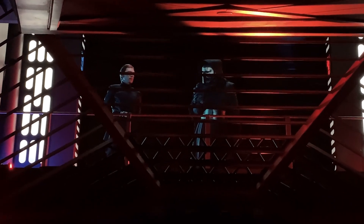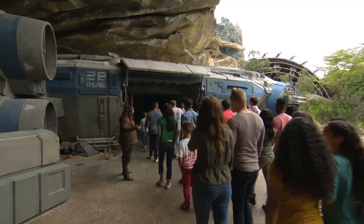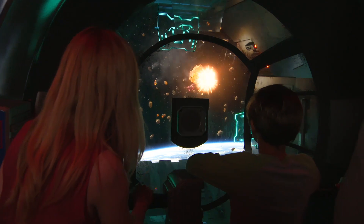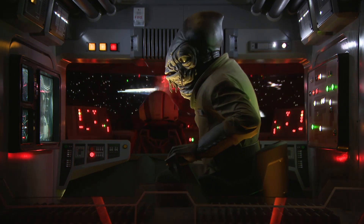Rise of the Resistance puts you smack dab in the middle of a battle between the First Order and the Resistance. As a member of the Resistance, or a double agent for the First Order, depending on which mission you choose to play on the Play Disney Parks app, you can board a transport shuttle that gets caught in a First Order tractor beam, trapping you aboard an Imperial Star Destroyer.